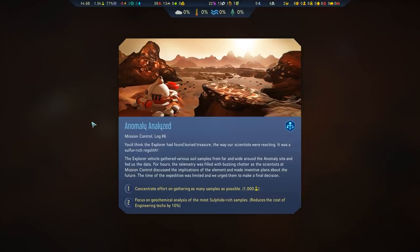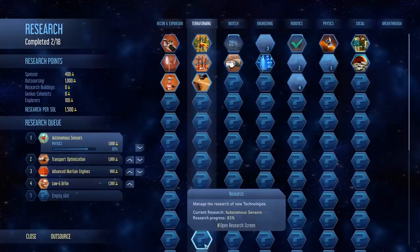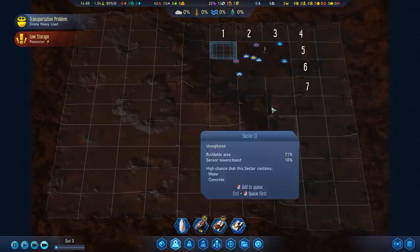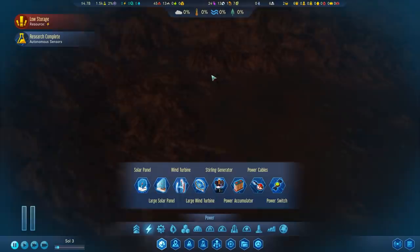Anomaly analyzed. We found buried treasure — sulfur-rich regolith. We can get a thousand science right now, or make all engineering tech cheaper. The second option is long-term better — I have to go with the long-term play here. As much as I would love a boost of a thousand science, it's okay. New techs available for research — we discovered the drone hub extender, which is part of the new research tree, as well as topology AI, which speeds up landscaping projects. Actually one of the more useful terraforming techs to have in the early game, because there's a good chance you'll want to flatten some stuff, and we have a big ramp we need to build to access this entire area.